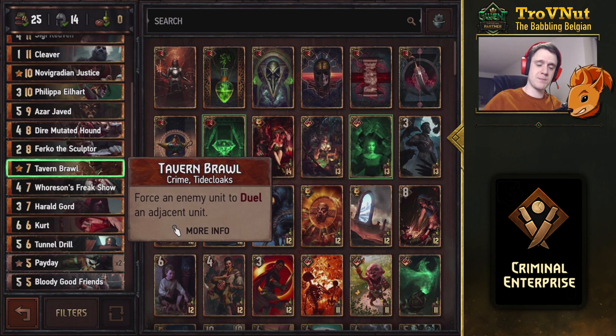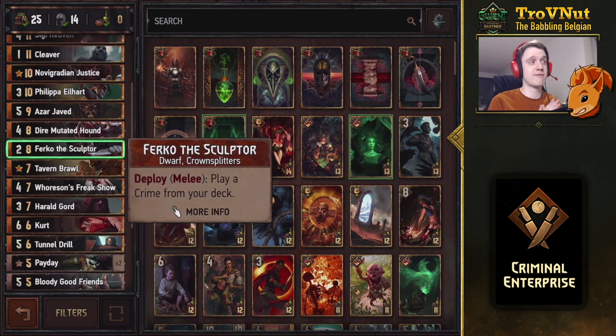Since we're playing a lot of crime cards, we also have Furco the Sculptor - another Crown Splitter that allows you to play any crime card from your deck, as long as you deploy him on the melee row. A very powerful tutor in this deck.